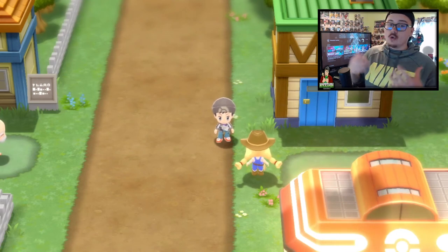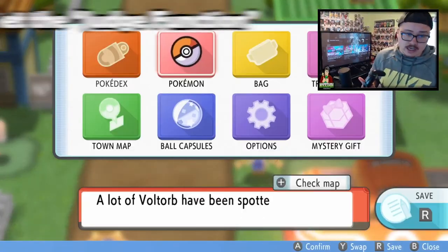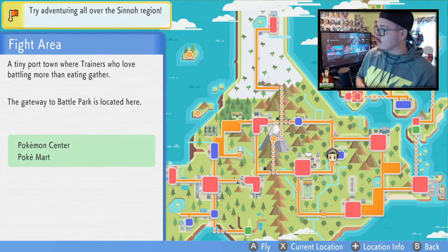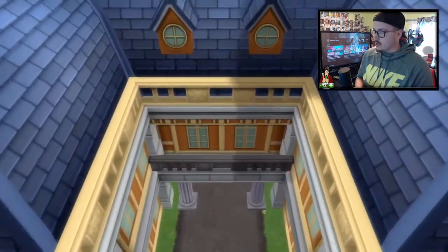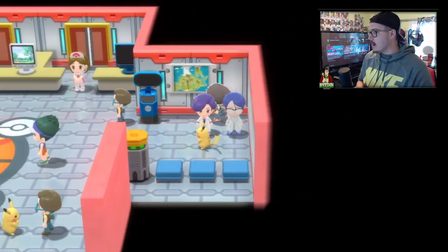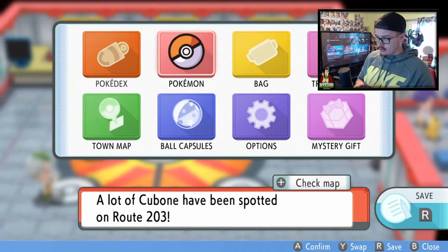IVs can only be increased at level 100 with a bottle cap. Now the big thing is how to check EVs and IVs. If you don't have the IV tracker, you need to head over to the Battle Tower — fly over to the Fight Area. Once you're at the Battle Tower, go all the way into the main building, hang a right, and talk to the guy in the corner. He will give you the IV tracker.